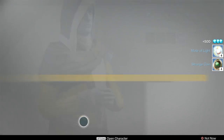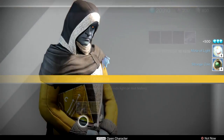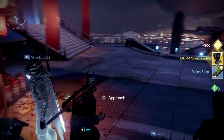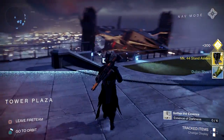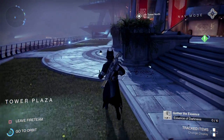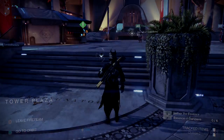Without completing any bounties, you should easily be able to earn one package every hour as long as you are getting 7 wins. It can be a little hard to do that in an hour, but it will take between an hour and an hour and a half to get one passage completed and one Crucible reputation package in Trials of Osiris — and that's just if you're running the passage alone without any bounties. If you're running bounties and you get the 10 wins, you should easily see yourself getting one and a half to two ranks in about an hour to an hour and a half.